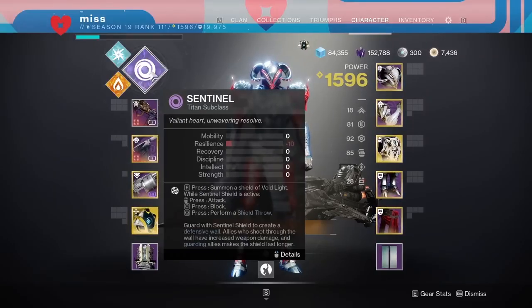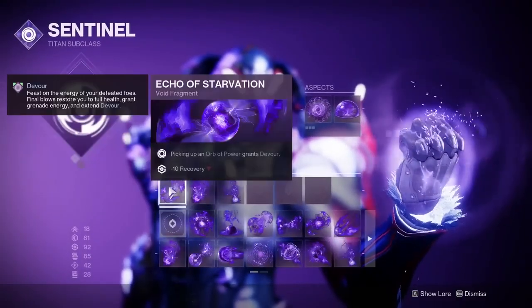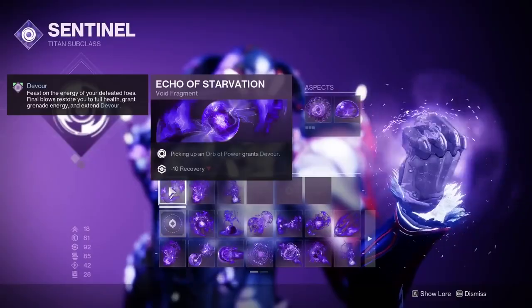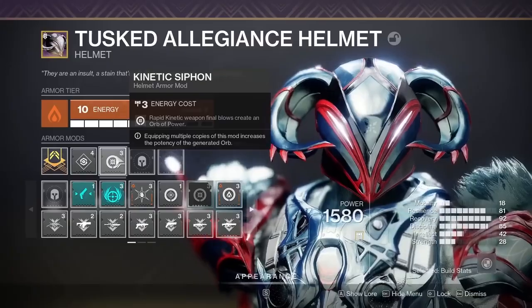I'm going to go over all the things you need. You need a void subclass — you can be on any of the three characters — you just need to have a void subclass with Echo of Starvation. That is all you need. It helps to make your resilience high and have double melee resist on.